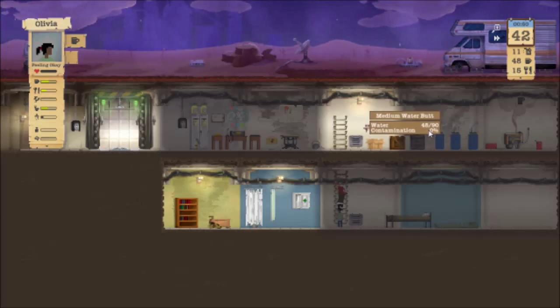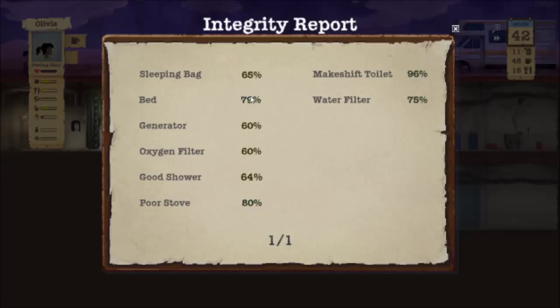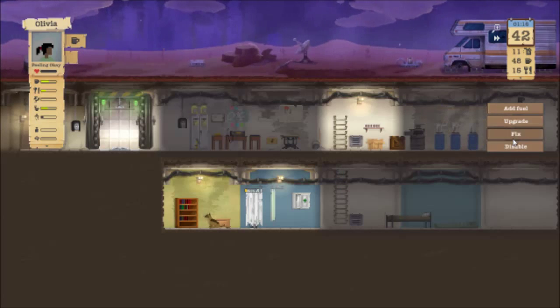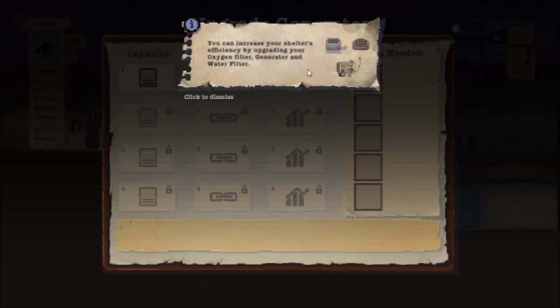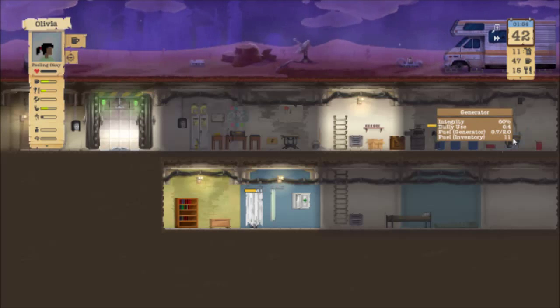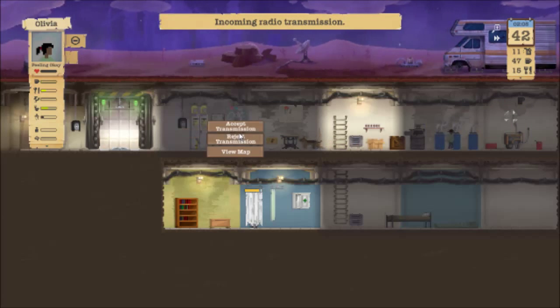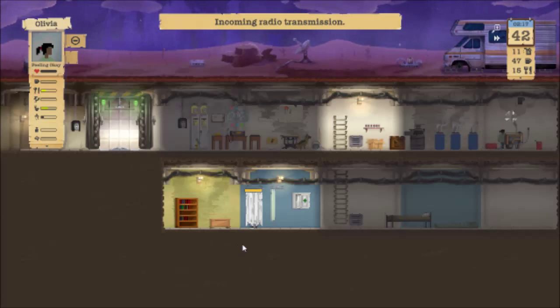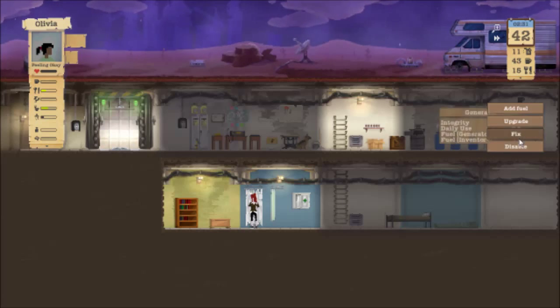Olivia, go ahead and get a drink. Let's check our clipboard - 60/60. The oxygen generator and oxygen filter need attention. Let's see if we can upgrade it - nope, not enough pipes. So we're just gonna fix it. They've already found a small farm - should we check it out? Okay, fix.